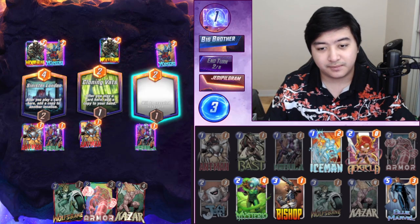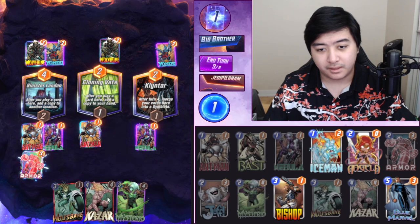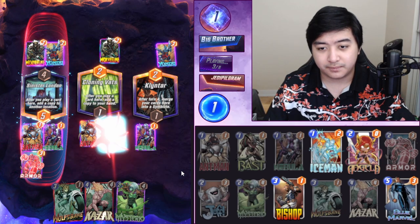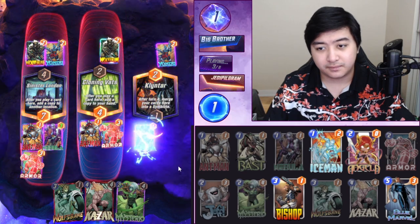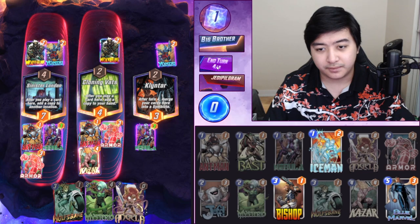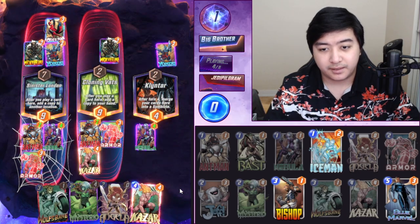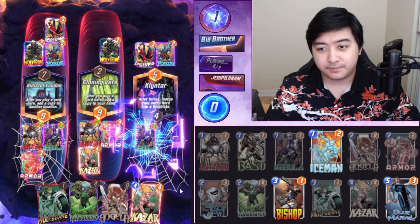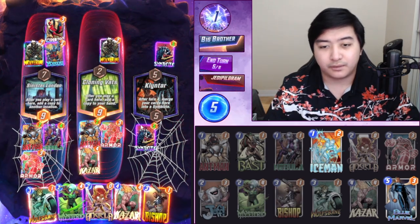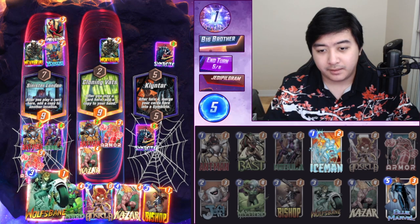Which is good for us. Oh well, Klyntar is not good for us. We'll play Armor to protect ourselves. Big bad Killmonger. Then we're going to play KaZar here. Oh, Spidey! Five — that's supposed to be six, oh I got the plus one because of KaZar, okay I see. Let's do Wolfsbane.